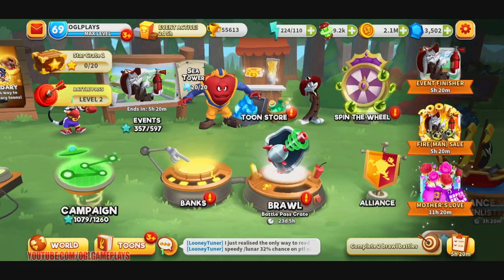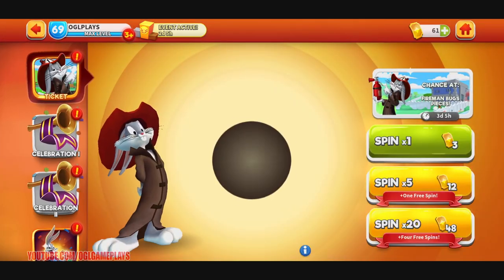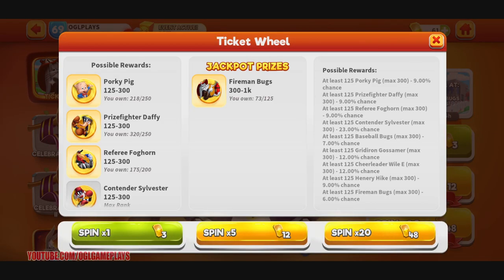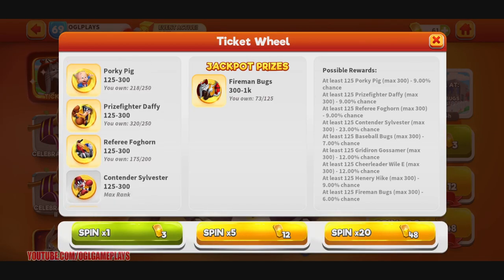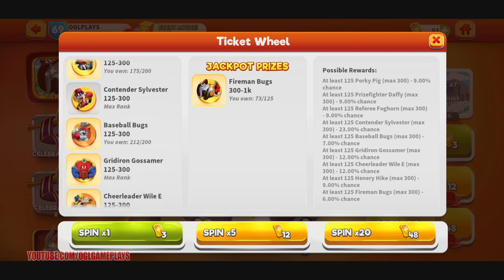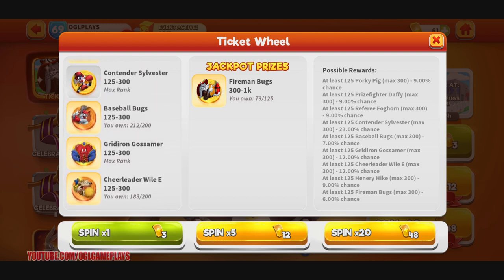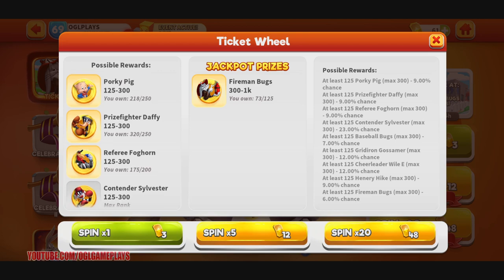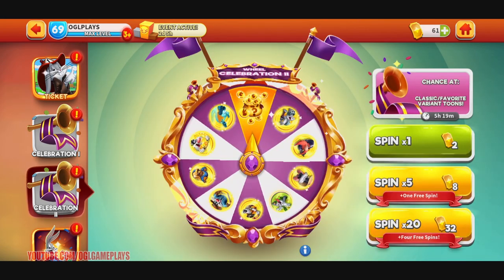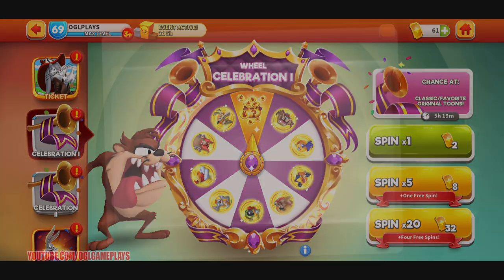Let's go spin the wheel. I could do this wheel spin, but I noticed here I have FortuPig, Fight Fighter, Garry for War — but Contentless Sylvester and Redirion are maxed, so I don't know if it's worth it. I'm not going anywhere with that event anymore. Let me go to celebration — not this one, because it's pretty much all maxed toons.